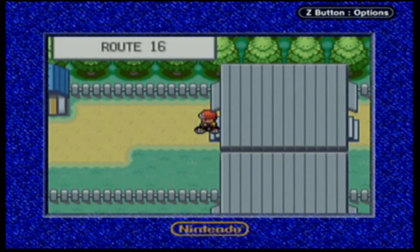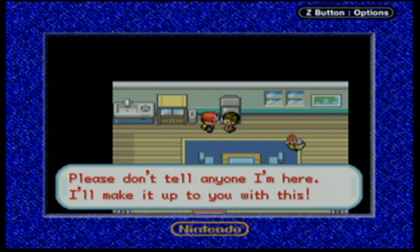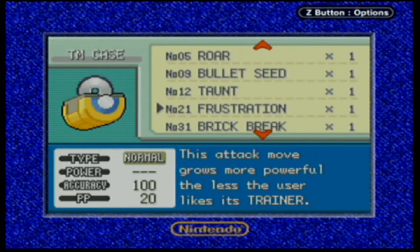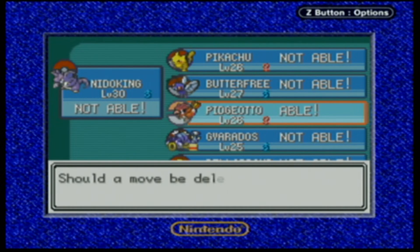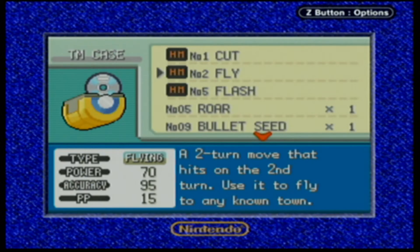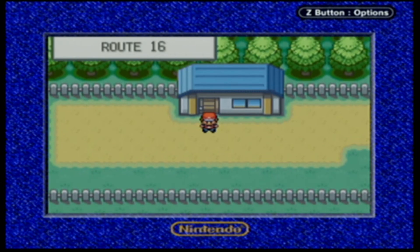This house is where you get HM02, I think. The NPC says: 'Oh dear, you found my secret retreat. Please don't tell anyone I'm here - I'll make it up to you with this.' And it's HM02 containing Fly - a wonderfully convenient move. We're going to teach it to Pidgeotto right now to give her a better move. The only bad thing about Fly is it's a two-turn build-up move. We'll replace Sand Attack with Fly. And we can use Fly already - let's try it out and we can!